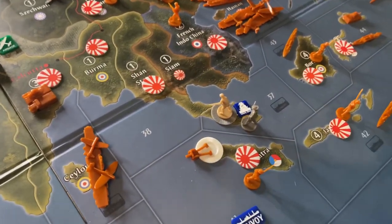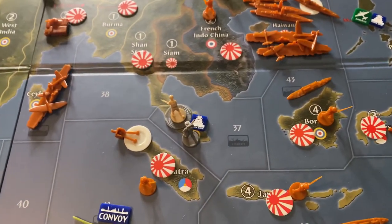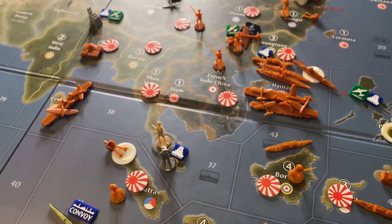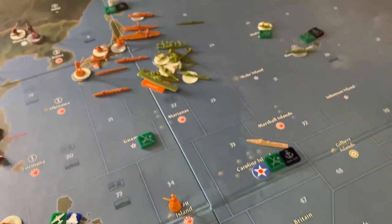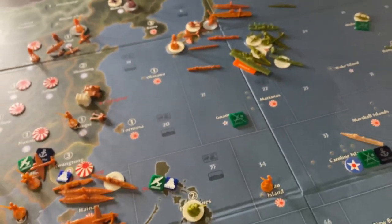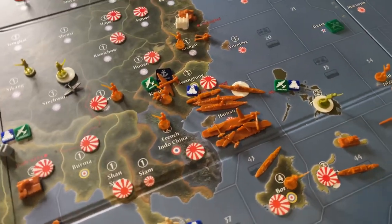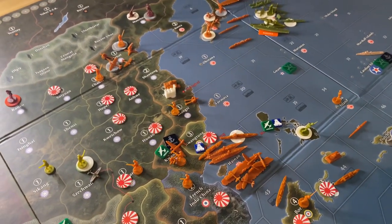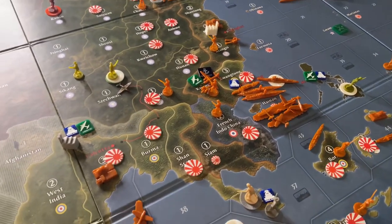As it turned out, I needed all those land units — I still lost a bunch of air units and I'm not sure I could have taken Calcutta on turn three without them. What probably would end up happening is at a minimum, I'd have to stop, take out that blocker, and that delays me a turn — maybe enough to hold Calcutta while it beefs up, and then the Americans and ANZAC put pressure on Japan's back door and they can't push all the way to Calcutta. The Calcutta crush strategy works once.